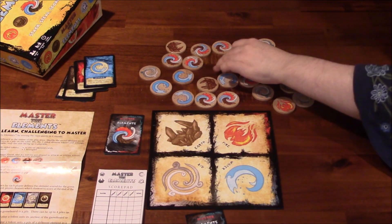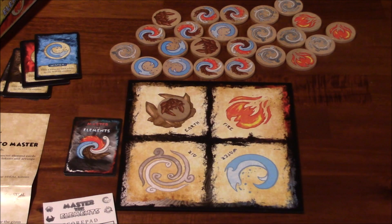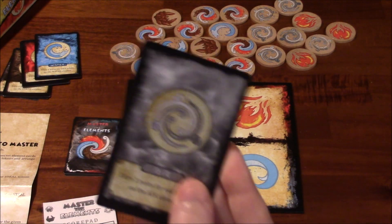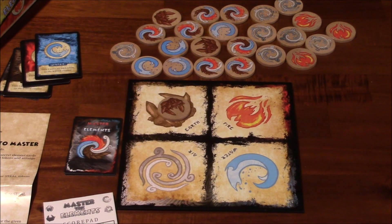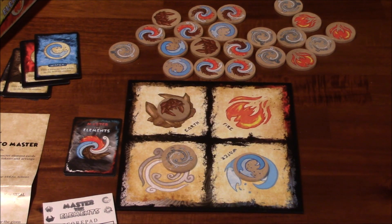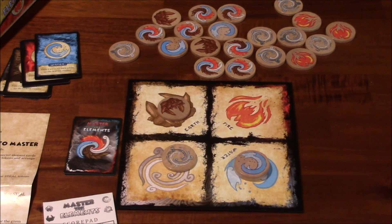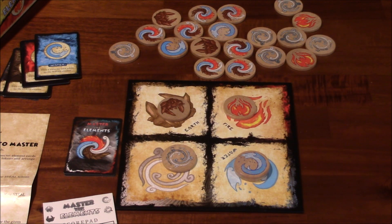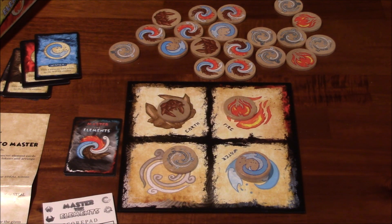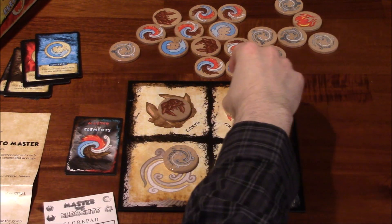So Idalee, would you like to go first? She's going to put an earth token there. I'm going to zoom the camera in a little bit so you guys can see more of what's going on here. Let me take a look at my card. I will put a water one there. She's going to put an air one down. Now I'm going to put a water on top of that water — I'm going to stack that. Now she's going to put fire down. I'm not sure what strategy she's going for here, maybe she's just trying to confuse me. I'm going to stack a fire on top of that fire.